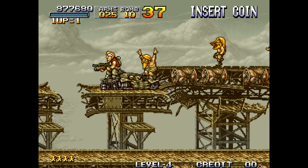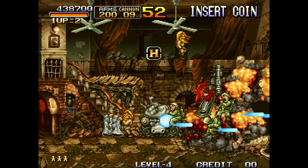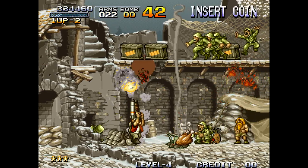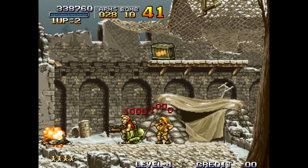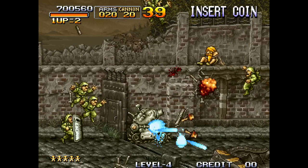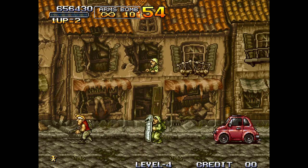With all of Metal Slug's amazing qualities, the first thing that comes to mind is the game's animations. All the animations for the sprites in this game are just absolutely fantastic and still manage to hold up very well today. From the smallest details — like enemies walking, characters reloading their weapons, POWs greeting Marco and Tarma, and shots being fired — everything works together to make a fun experience. Even in 2020, the game is visually spectacular.